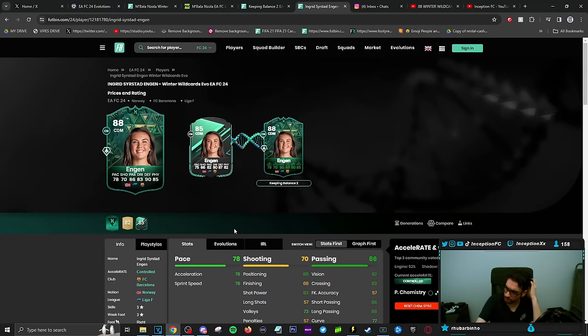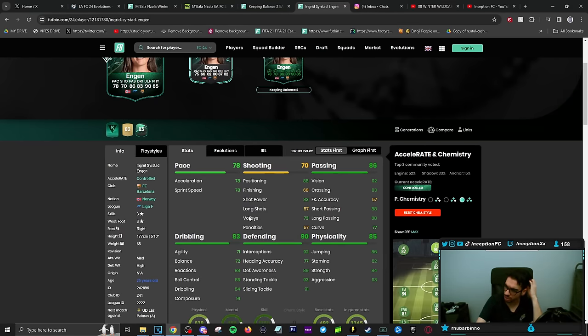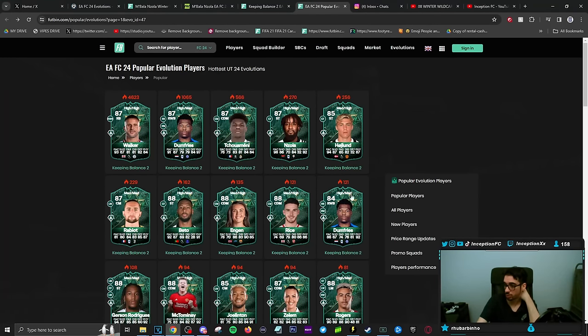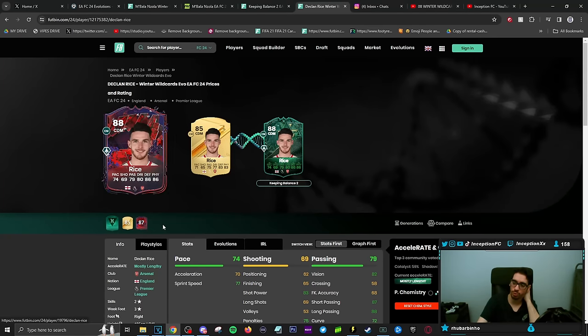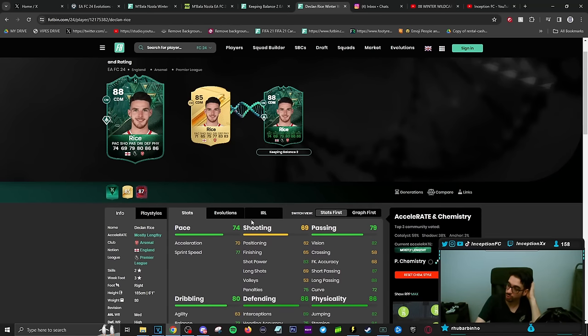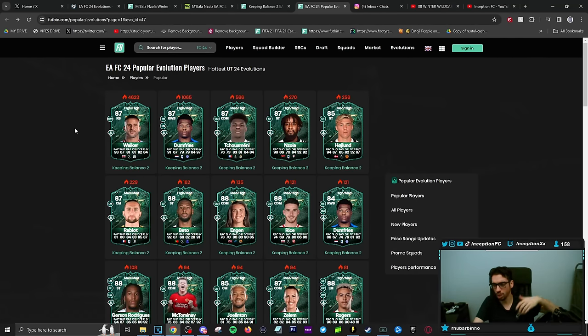We have a Barcelona player here who you can upgrade from the foundations — she's a medium high shadow chemistry style and is going to be a more agile type player in the CDM position. Play styles in game: she has quick step and intercept. She doesn't have too many crazy play styles, but it is a Barcelona player so you can't really go wrong with that. Declan Rice did receive a card before — if you guys didn't get your hands on that, this is your opportunity to get another Declan Rice card that could potentially improve in the future. This card as an SBC was at like 150K when it first released — at 75K it's a downgraded version you could potentially improve in the future, getting quick step plus.